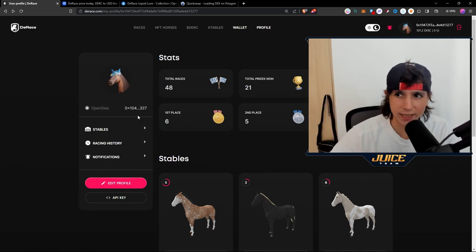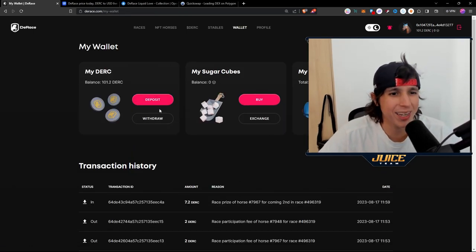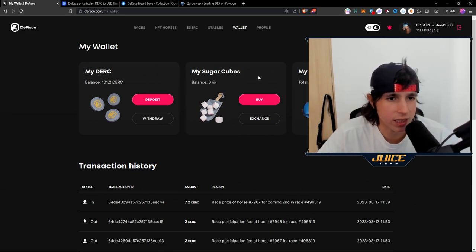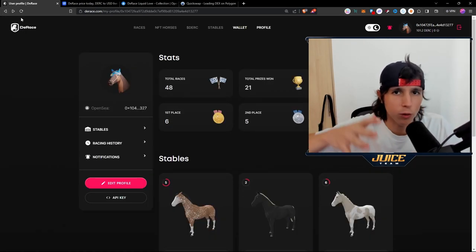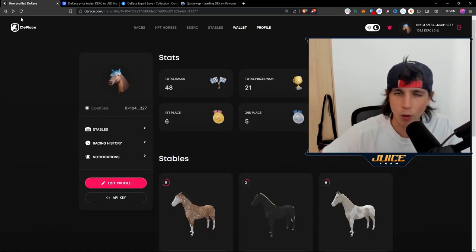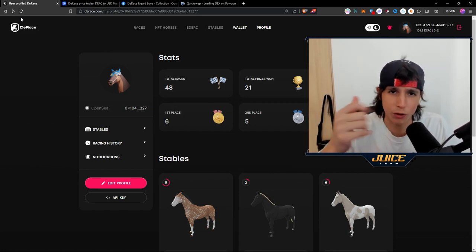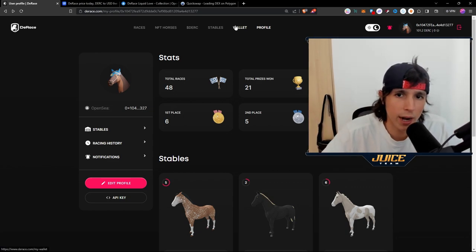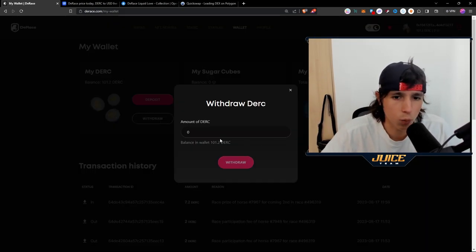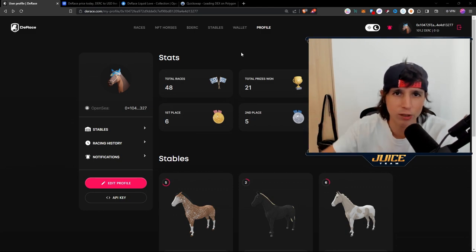Once you have your horses and a little bit of D-Race, you want to connect your wallet and go to the wallet section to deposit your D-Race tokens and your horses. The reason you want to do that is so you're not signing transactions every time you enter a race, breed, or do anything inside the ecosystem. Once you're done, you can go to the wallet and withdraw your horses or tokens.